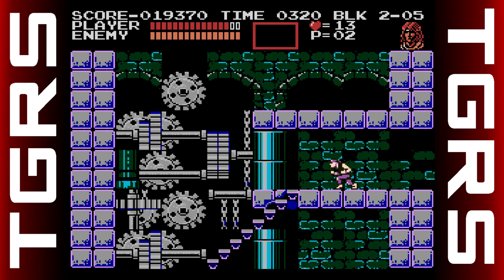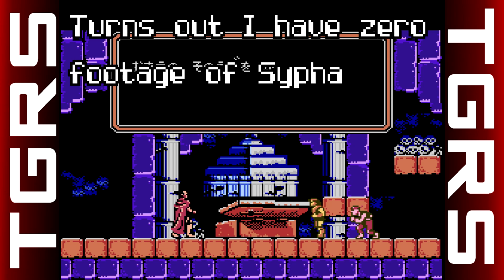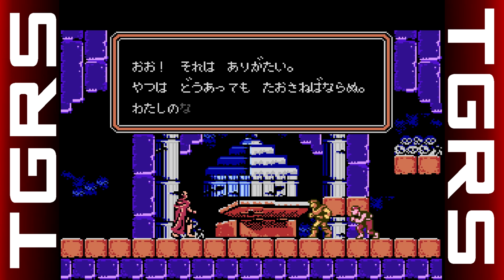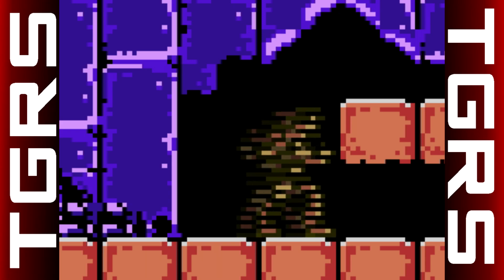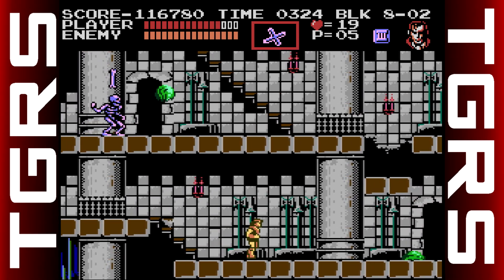On his way he comes across a few different people that can help him. First is Grant, the acrobatic dwarf who can climb along walls and ceilings. Sypha Belnades is a spellcaster who I don't even think I let into my party. Then there is Alucard, whose parentage is unknown, who shoots fireballs at a very short range in front of him. To change between characters you press the select button, but it takes a long time, so I really only played as Trevor.